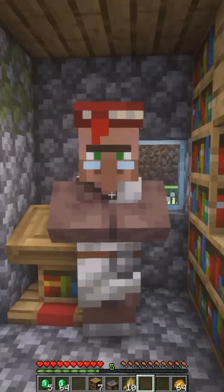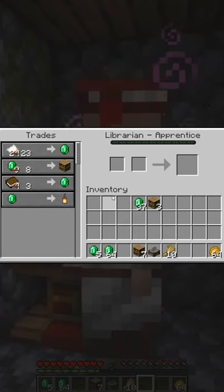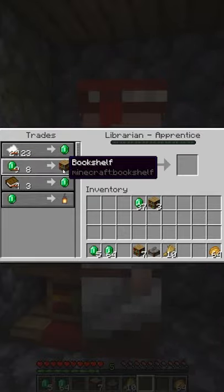If you get out of the menu and wait a second, the villager will have some particle effects. And if you go back, there are now more trades being offered. In fact, we've earned so much trust that the villager is giving us a discount from nine emeralds to eight for bookshelves.